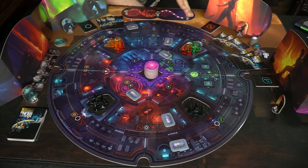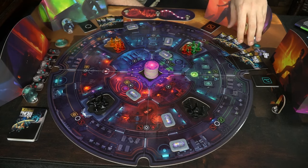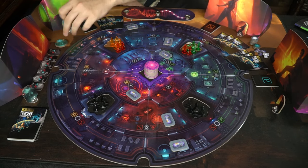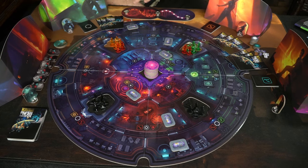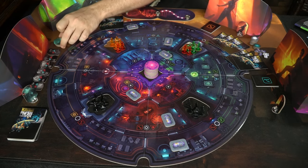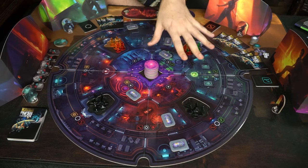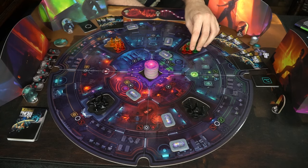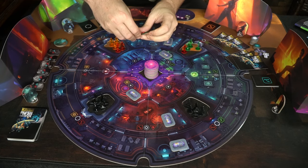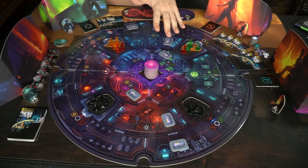Students always go first, alternating back and forth with the anomaly. One student takes an action using their cards, then the anomaly can use one of their tokens or not, then back to the students. The round ends when only two cards remain collectively between all students and the anomaly has used all three of their action tokens. Students then draw back to their maximum hand size of three, the anomaly gets their tokens back, you check for irradiation, flip new radiation tokens to increase radiated areas, and the students start again.